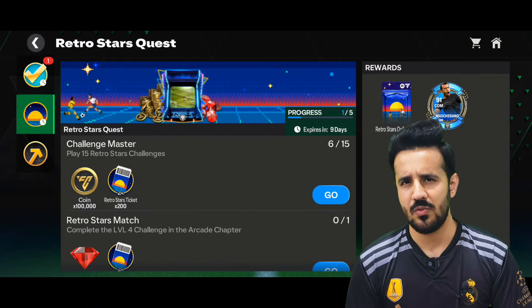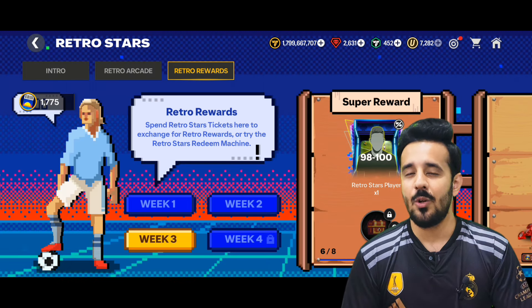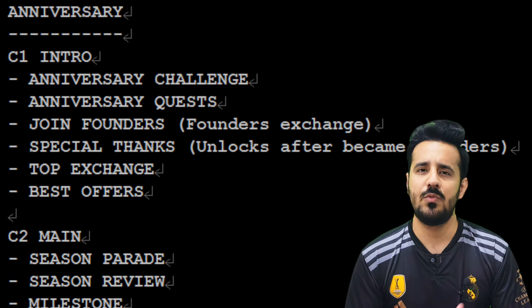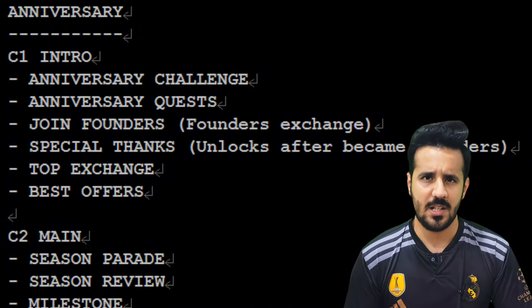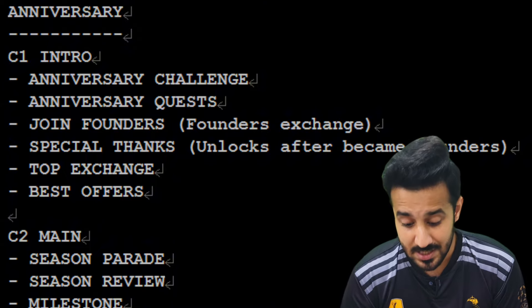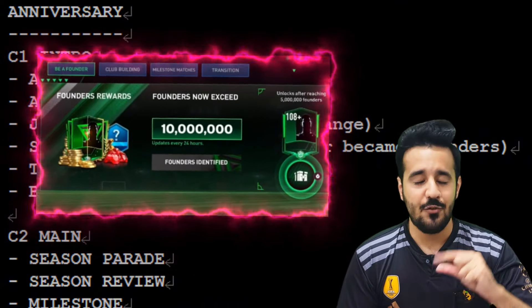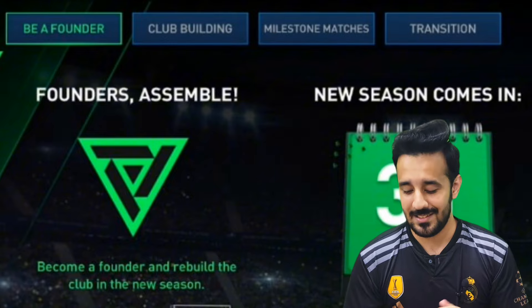The anniversary event has five different sections. It will start with the intro section. In the intro there are sub-sections — the first one will be the anniversary challenge. There will probably be some challenges available like skill names or matches which we have to complete, and they will give us anniversary points, anniversary tokens, or anniversary tickets, depending on the name of the currency.